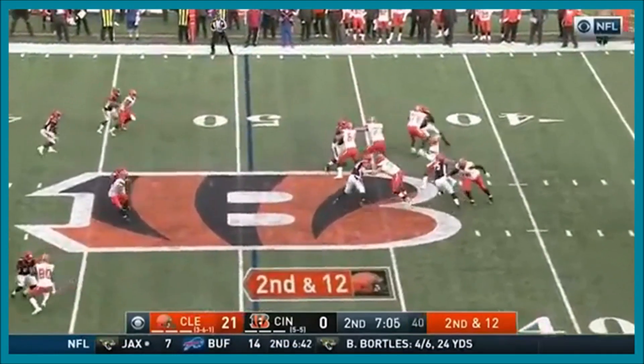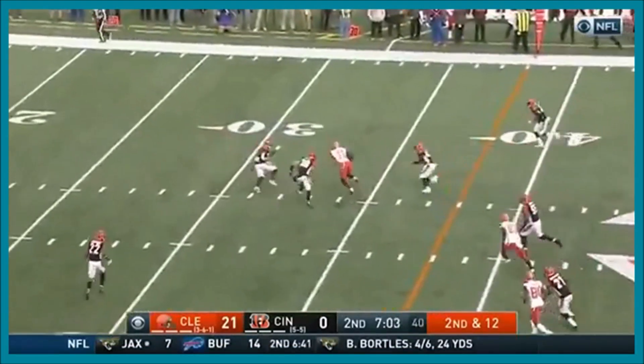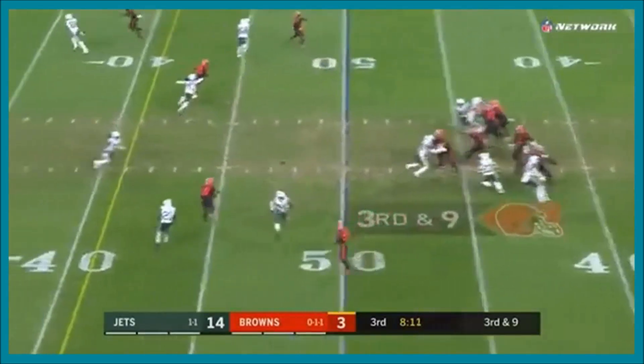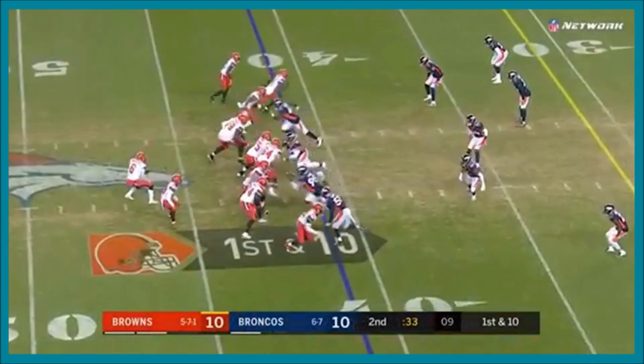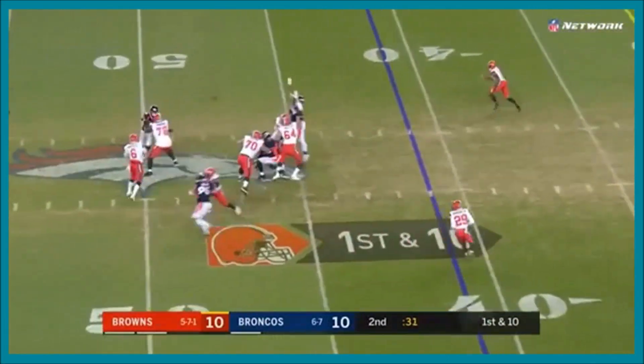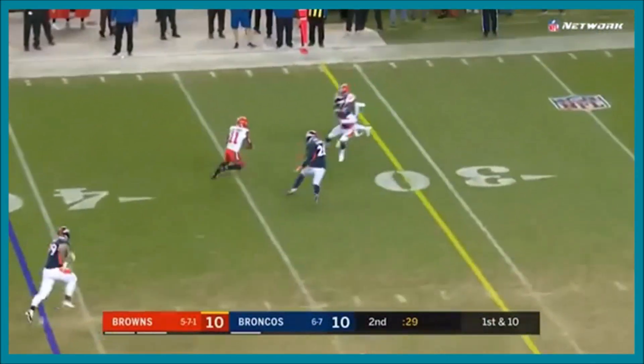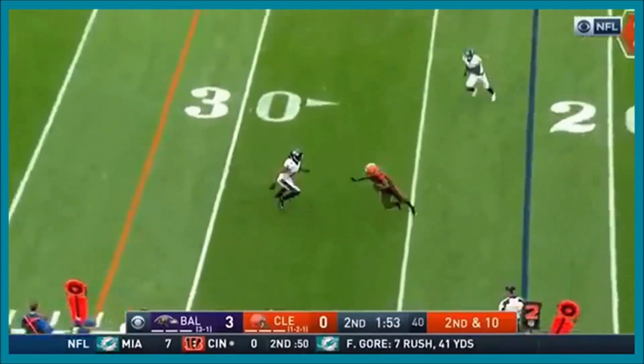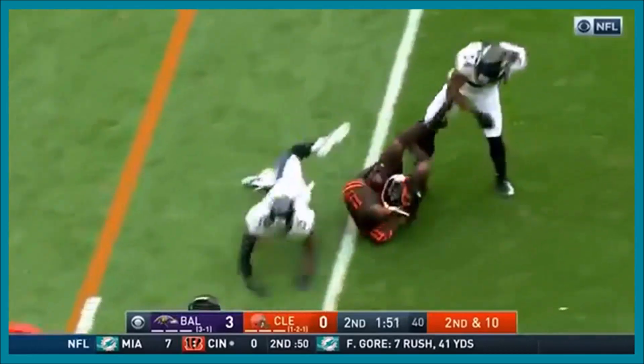Second down and 12, into the nickel. Mayfield, another laser thrown, caught by Antonio Callaway. Pass is caught — Callaway, and a nice gain. Another first down will get him all the way to field goal range. Mayfield hits it again. Antonio Callaway's got that yard, second down and 10. Quick pass, Antonio Callaway's first catch, stucked up by him.